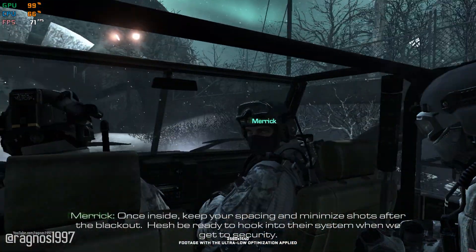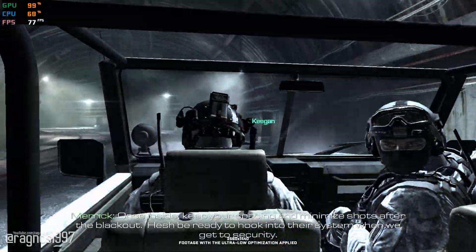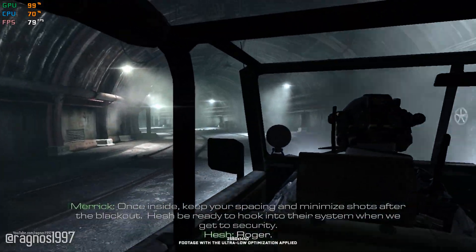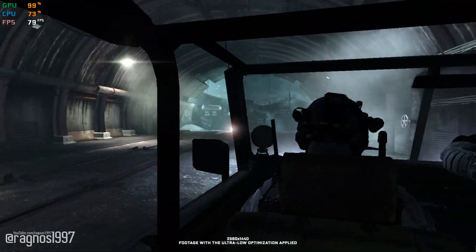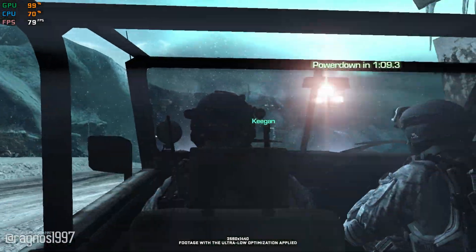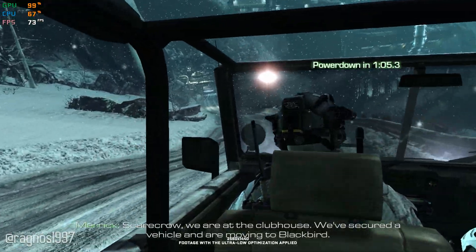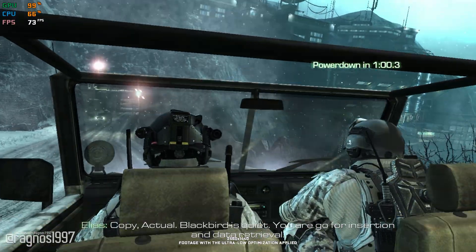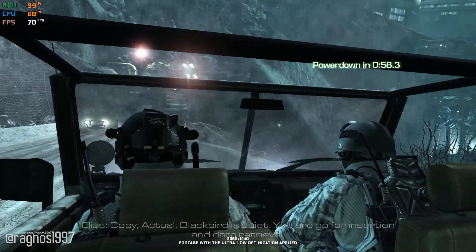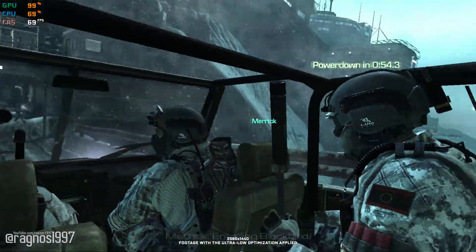Once inside, keep your spacing and minimize shots after the blackout. Heche should be ready to hook into their system when we get to security. Roger. Scampler, we're at the clubhouse. We've secured a vehicle and are moving to Blackburn. Copy actual. Blackburn is quiet. Your go for insertion and data retrieval. Copy. Entering Blackburn.